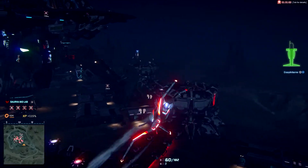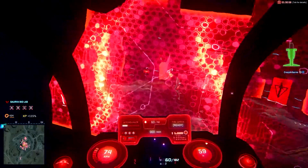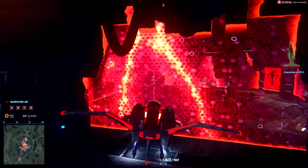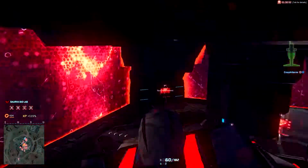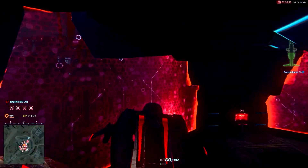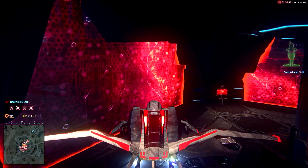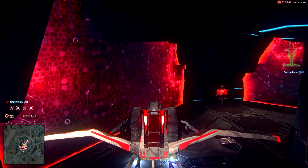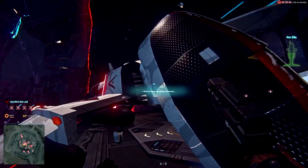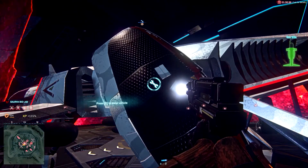A cool thing you can do — and it makes you look like a total badass — is if you just slide your plane right in. Basically don't hit the top, but if you have enough time you can actually get inside here. Hold control. It's not very practical if you're really rushed, but I've seen pilots do it to get away. You can jump out, you can repair your stuff, and you don't have to worry about taking fire because you're protected by the barriers.